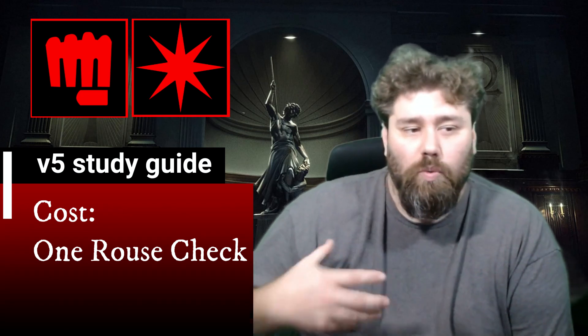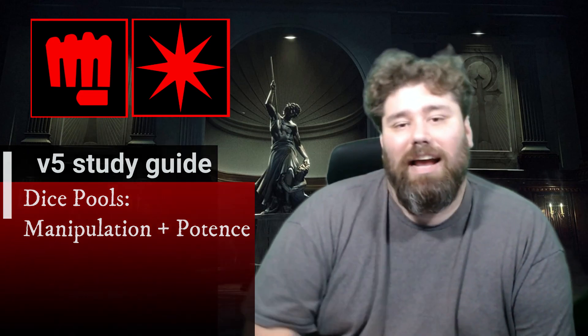The cost is one rouse check, so riling these people up requires you to call on the blood to do this. The dice pools are Manipulation plus Potence, and I love that. I love seeing a social attribute being combined with a physical discipline — I always get a kick out of that. Seeing Manipulation plus Potence added together just brings a little warmth to my heart.